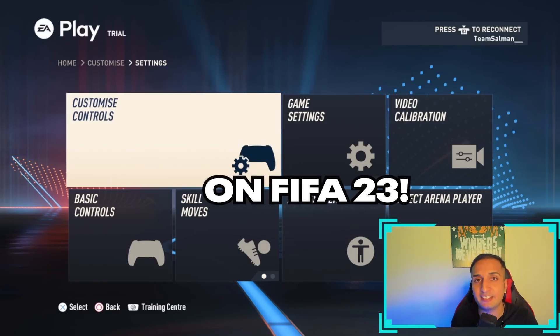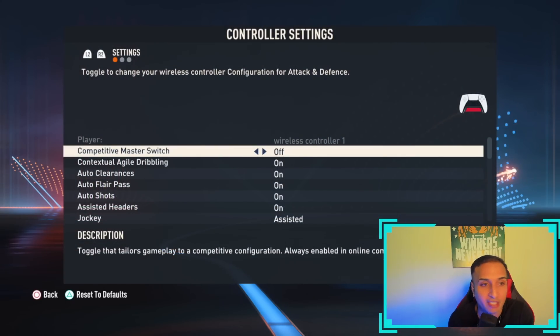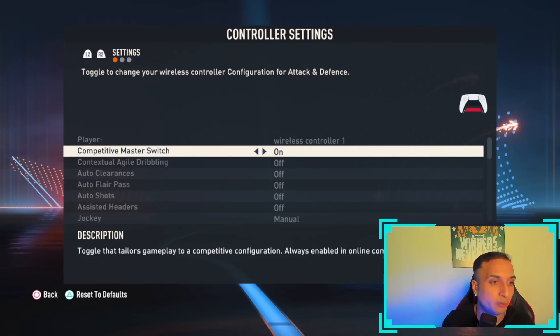The controller settings have changed significantly in FIFA 23, and here is why you need to know these crucial changes. Competitive master switch is of course going to be on — it's always on in competitive modes like Rivals and Champions.